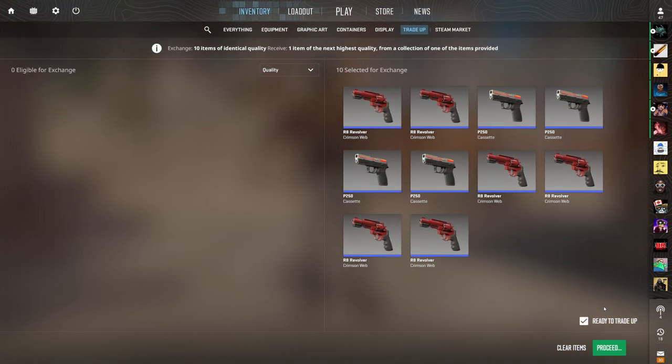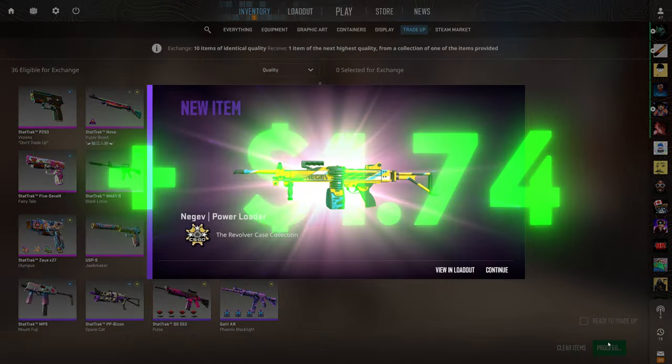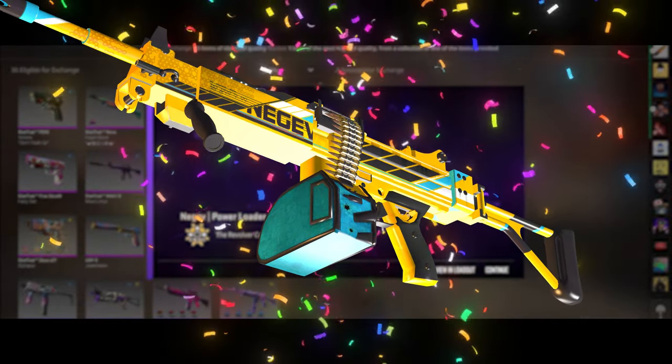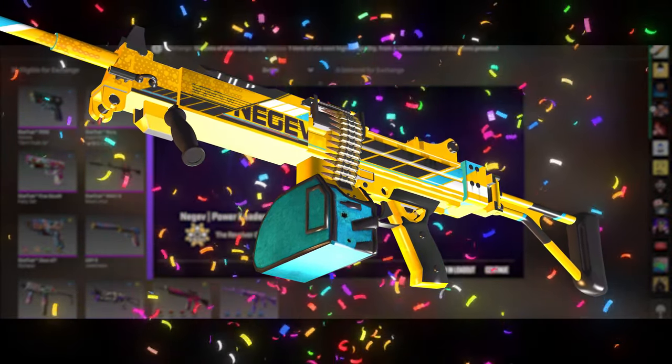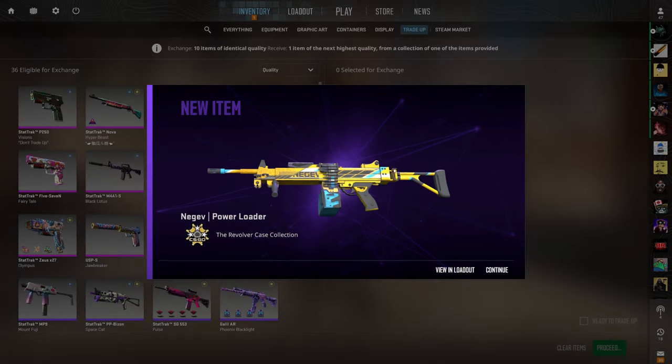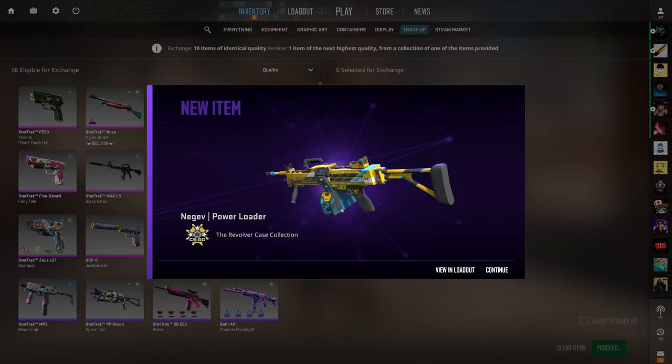Tradeup number seven — this is a big one with 11 outcomes. I know the Negev Power Loader is the best outcome and that's what we want to see. Three, two, one — yellow skin. We actually hit it! No way. That's a 10% chance, best outcome, that's like $2 of profit. Let's go! I did not think we were hitting that. I know this is the best outcome and we got it.